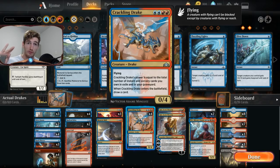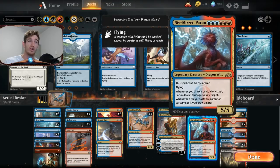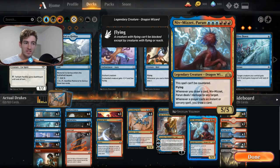We play four Crackling Drakes and only three Enigma Drakes. Enigma Drake is a little cheaper and easier to cast, but it doesn't draw you a card when it enters and doesn't count cards in exile for power. So it can be slightly less powerful when you're casting things with jump start that exile cards, or against opponents who exile cards from your graveyard. That's why Crackling Drake is so good — it draws a card and gives you credit for exiled cards too.